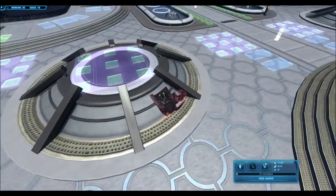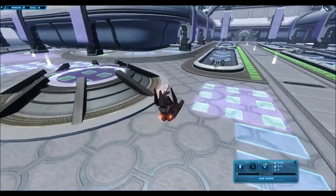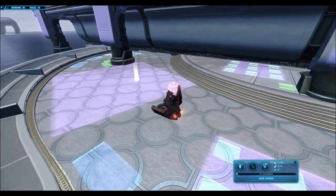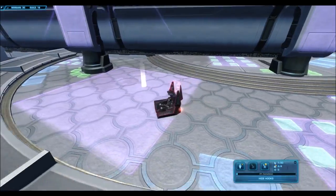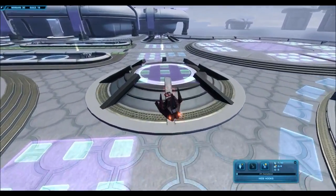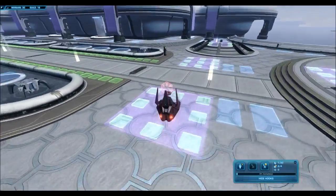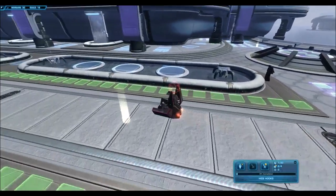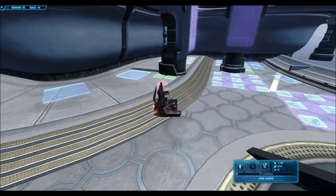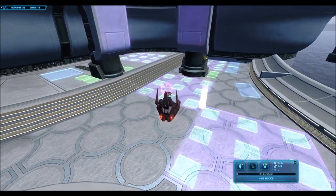Of course we have some really nice podiums and stuff. They've kind of changed the way you place the hooks, so now you actually have some permanent decorations that are always there — things like these pillars here where you can hang stuff. We have centerpieces everywhere in the corners and everything, and those really nice fountains. If we jump to the other side, we'll see there are even more hooks hidden around, so it's going to be really cool to see the ways people decorate this.